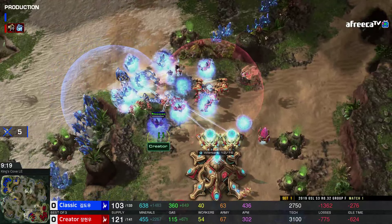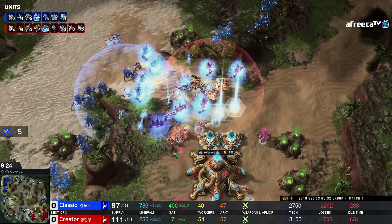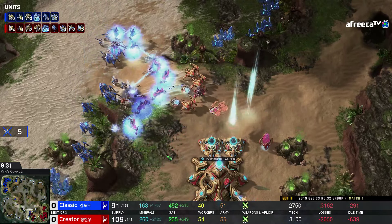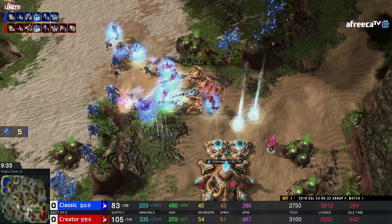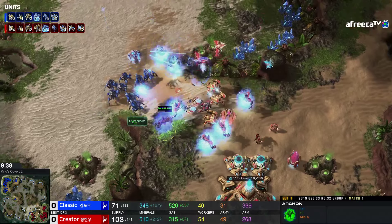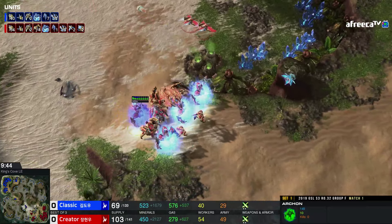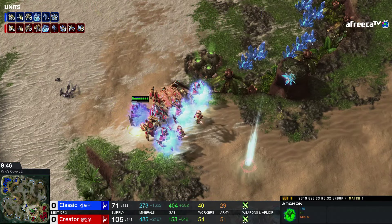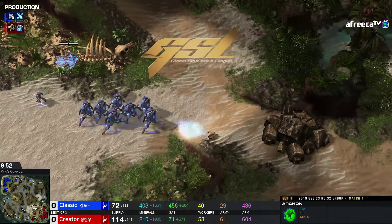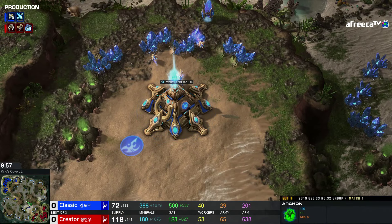Another set of big Warpins here from Classic. He may not be able to break into that position on the ramp, but this is a great move here by Creator. Two Adepts now shading in — they already did some damage to the third base. Unfortunately not targeting down the probes, but instead hitting the Zealots, so good defense there by Classic. Now Classic is going to try to come in here — hard to imagine this working out. There's a hallucinated Immortal in there as well, the two Shield Batteries doing real work here for Creator.